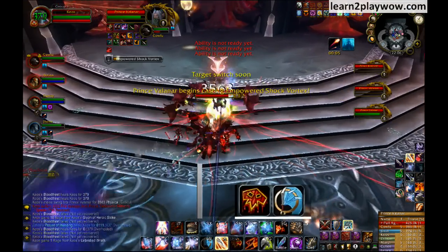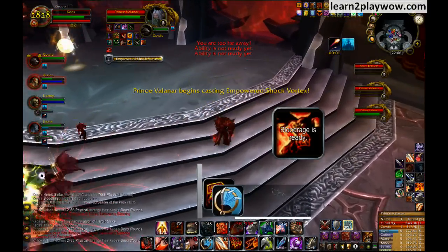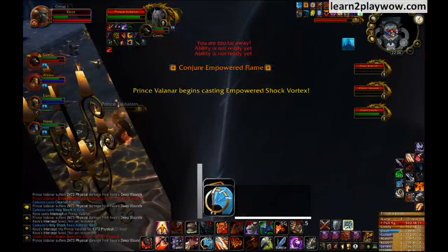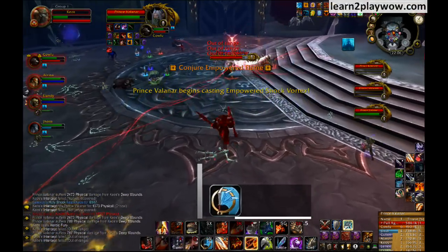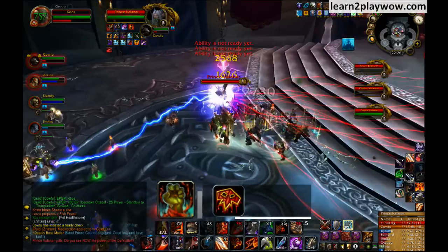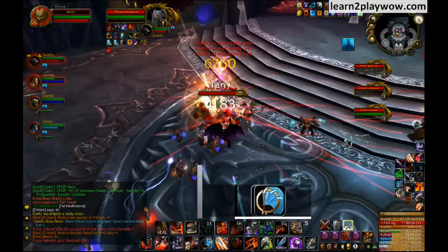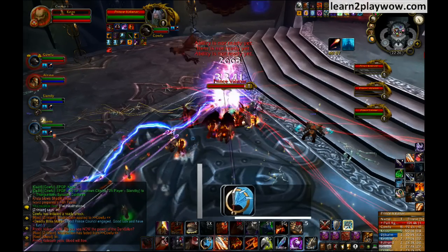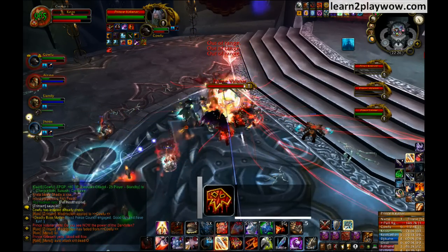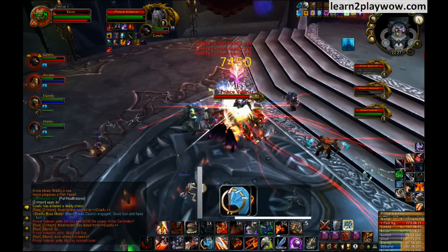Each prince has his own abilities, which become more dangerous when that certain prince becomes active — aka has Invocation of Blood, aka has a health bar with some HP on it. You need to watch out for the abilities, but you don't necessarily need to remember the princes' names. All you need to do is watch out for the cast bar. The cast bar is the most important thing in this battle — you will know what you have to do just by watching it.